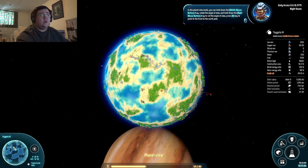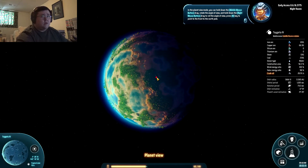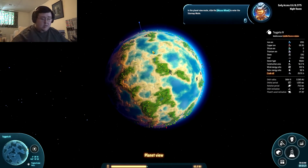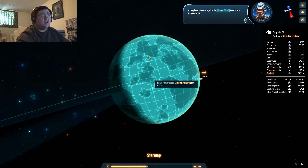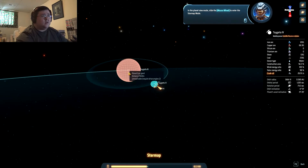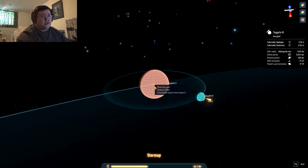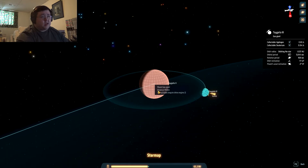Oh cool. In the planet view mode, you can hold down the middle mouse button to drag and rotate the angle of view, and hold down the right mouse button to roll the angle of view. Press N to point to the north pole. In planet view mode, slide the mouse wheel to enter the star map mode. Holy crap — I'm circling Tegeta 3, a planet gas giant, distance 1,947 meters.